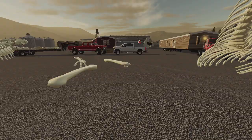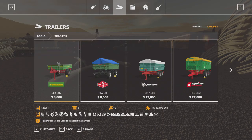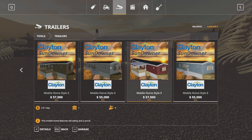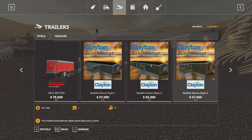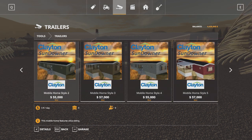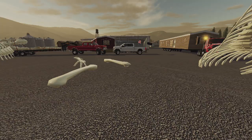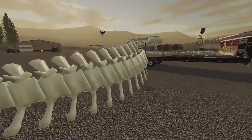The mobile homes are actually in trailers here all the way in the back. You got porch, just your little entrance, and you got all these different colors. So let's look at the dinosaur stuff from Iconic Upgrades.